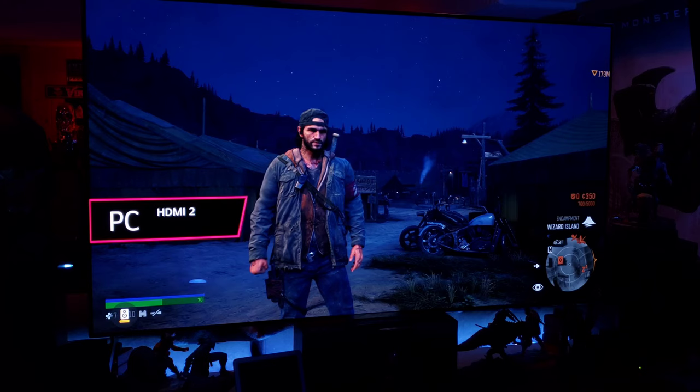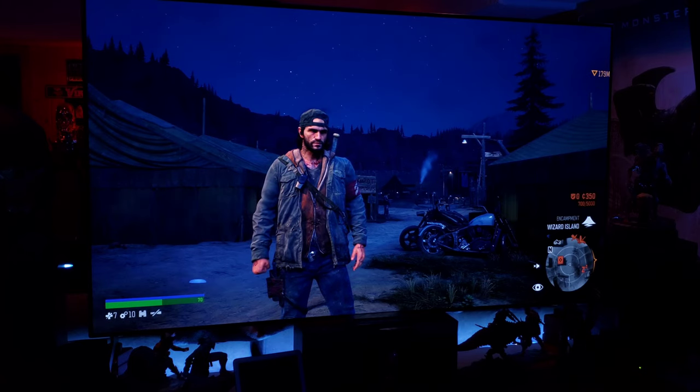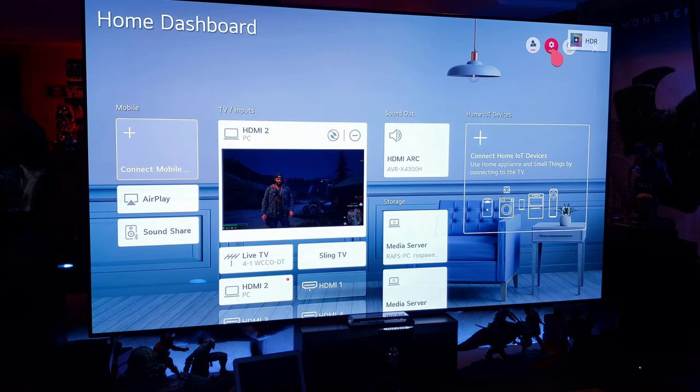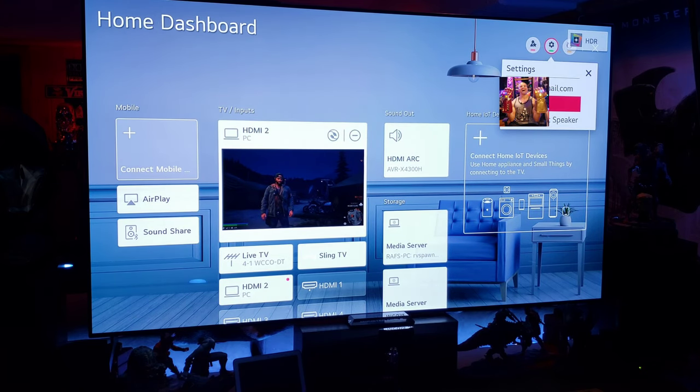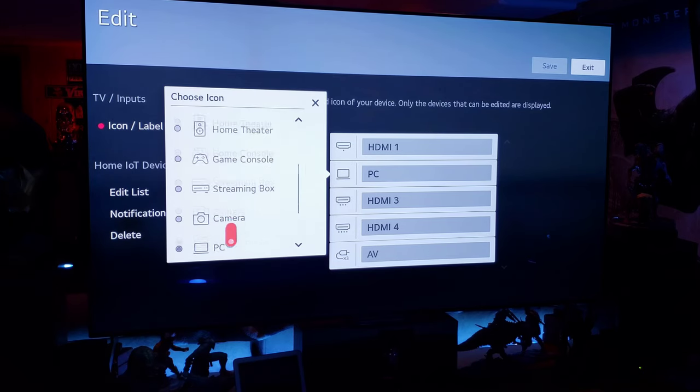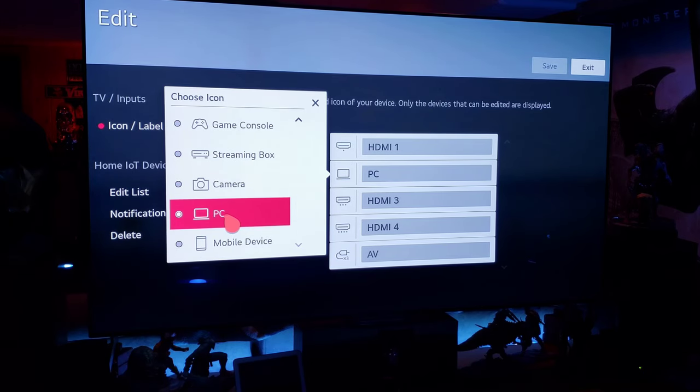One other thing — if you're using this as a PC monitor, make sure you enable the PC icon to enable your 4:4:4 chroma. Go to the gear, select this icon, move down to PC, enable that — then you unlock the 4:4:4.